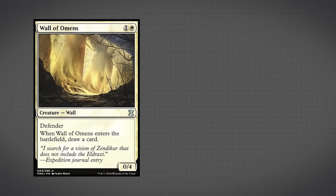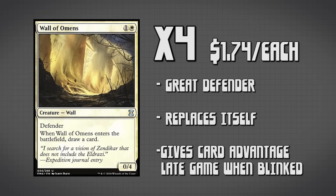Last but not least in our creature package is Wall of Omens. Wall of Omens is a great defender against aggro decks, and it replaces itself by letting us draw a card when it enters the battlefield. We can blink it later in the game to get more card advantage and hopefully get our combo online.